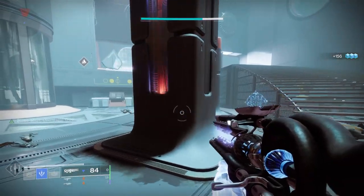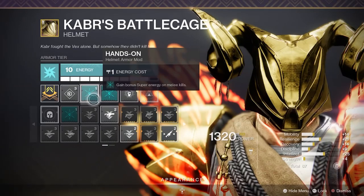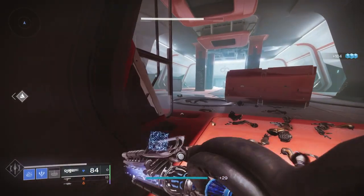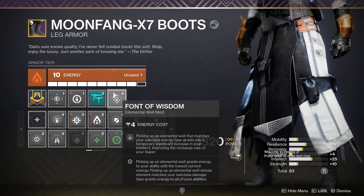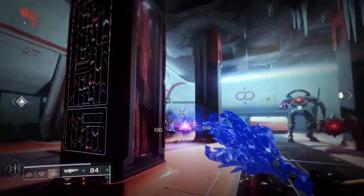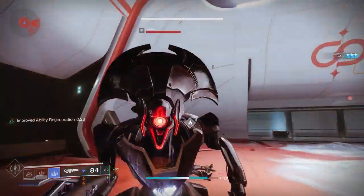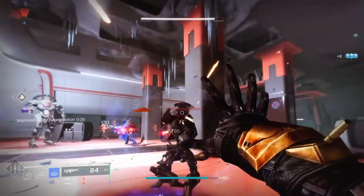Let's talk about mods. On my headpiece, I'm putting Hands-On twice — this allows melee kills to grant super energy, and I'm trying to gain super energy as quickly as I can. Font of Wisdom gives me super regen ability for a period of time. This is basically like taking your intellect up to 100 for a short period of time. On my arms, I put whatever mods I need for champions and Elemental Shards.